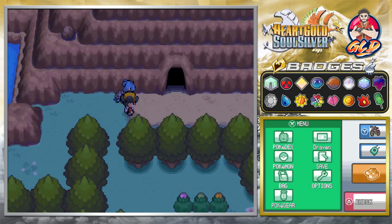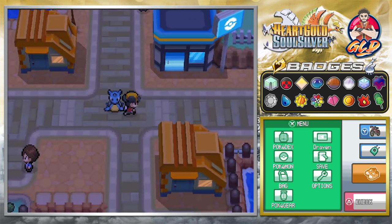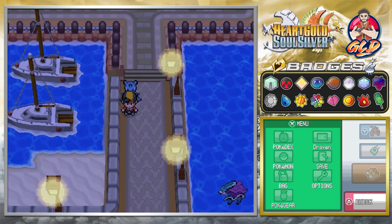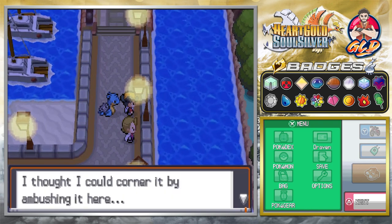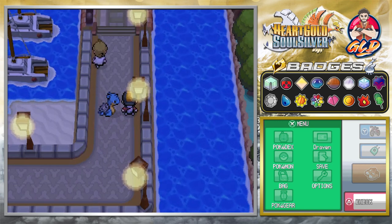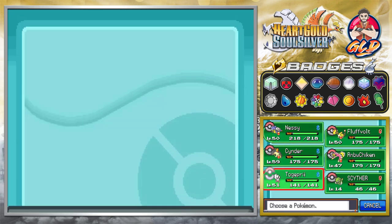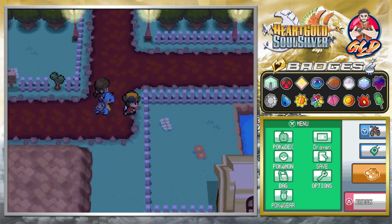The next place we have to go is in the Kanto region. Here we are in Vermilion City — there's a big body of water. You go straight to the pier near the S.S. Anne and Suicune is right there. The rival says: 'I thought I would corner it by now, but running on the water is beyond me. I'm starting to see a pattern — Suicune prefers water. Sorry Draven, I've got to go.' We fly over there with our prepared team.